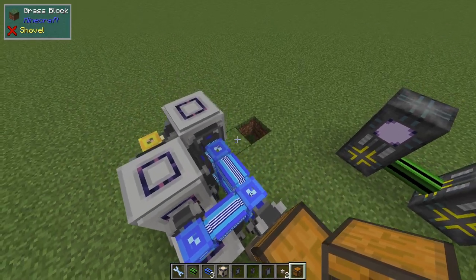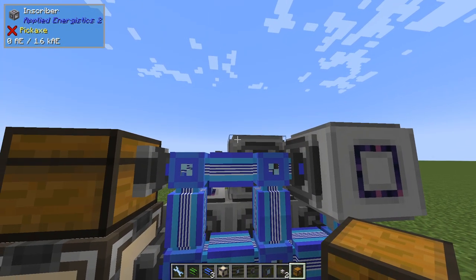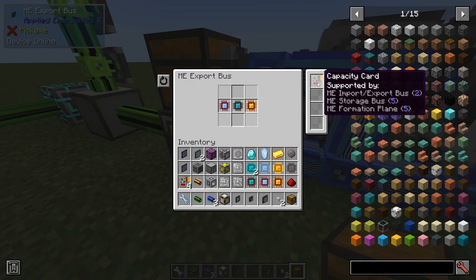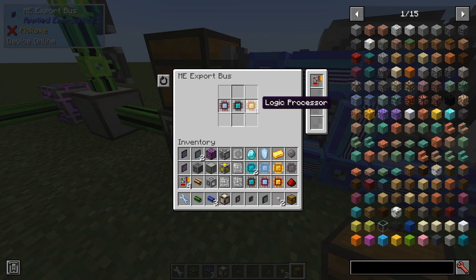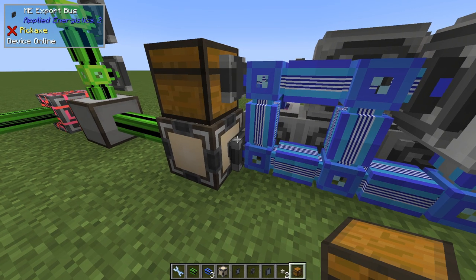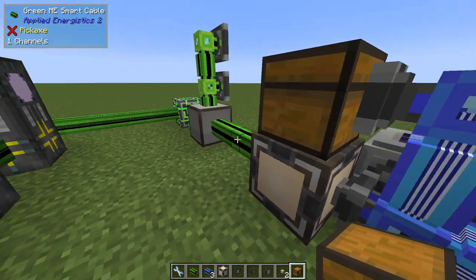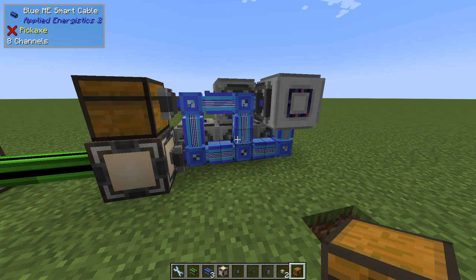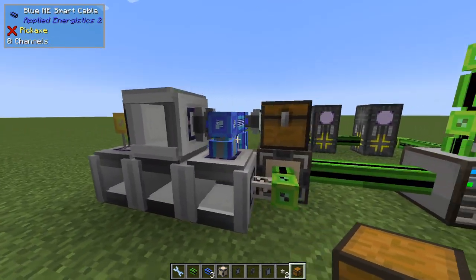The final step - as I mentioned before, we have the storage bus here to look at this inventory, and we have this export bus which requires a capacity card because we need to have all three processors in here. This sends the finished processor back to the provider and the green network. I hope that covered every step in this build with the update.